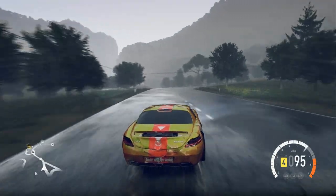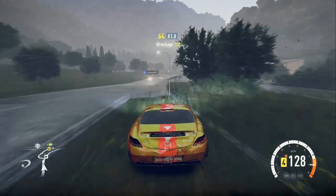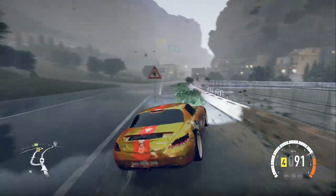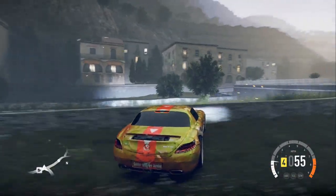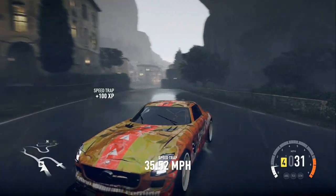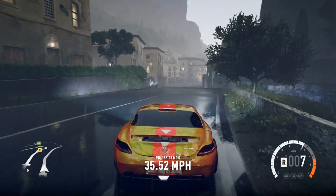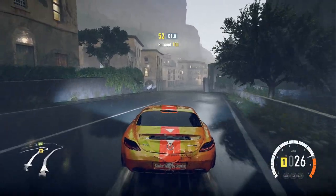He put grind rails underneath the car and did 50-50 grinds and board slides. Now I just want to see him do a dark slide — that's where you slide the car upside down on its roof. I don't know how that would work, but that would be pretty cool. I'm pretty sure it's been done in a few movies.